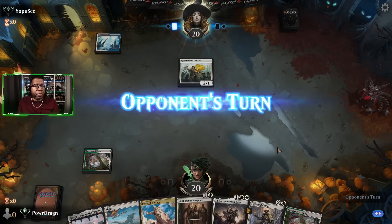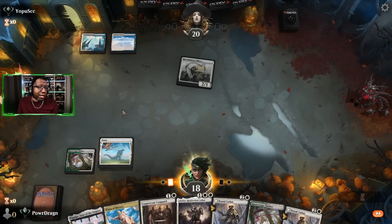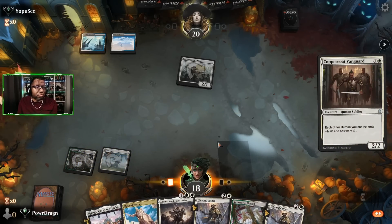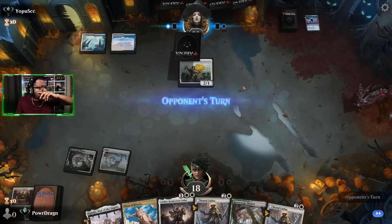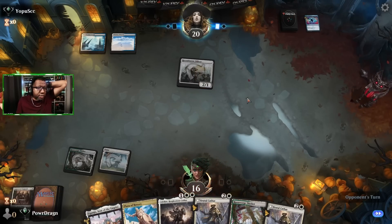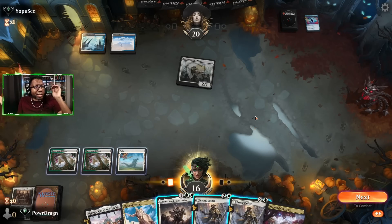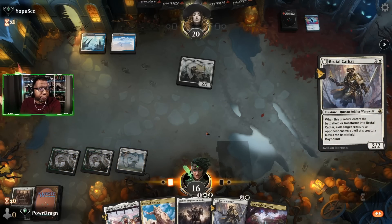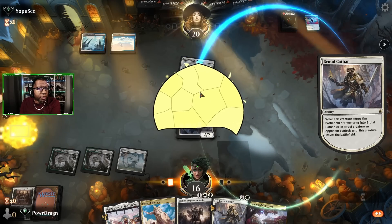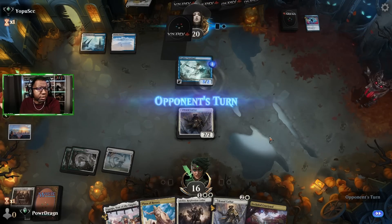Game 2 — looks like the opponent's playing a different version of humans. They got a one-drop and we didn't, so this is going to hurt. We've got double Brutal Cathar though. They could let us do the Kathar flip games. They didn't get Adeline first. I don't know if I want to play Adeline knowing they likely just have counters since they're not playing creatures.